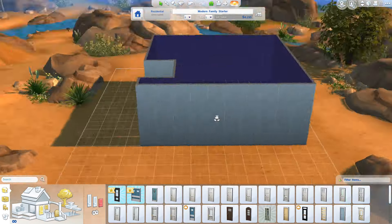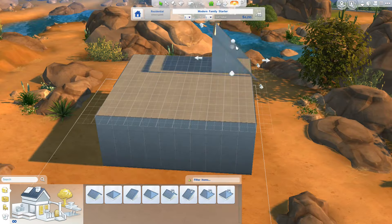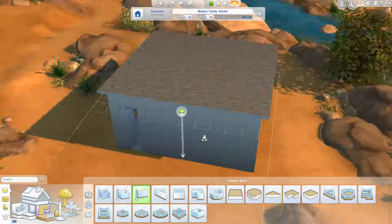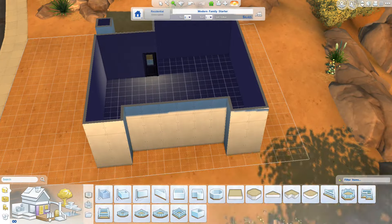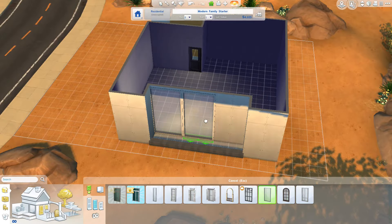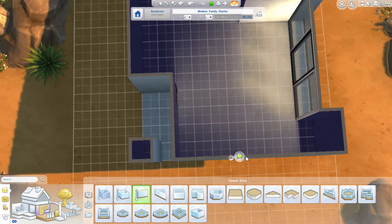What happened basically was my game just completely glitched out at one point, which deleted a TV and just a load of decorative items — it just deleted them all but it didn't take the money out. Because Sims likes to glitch on me. It happens a lot and it's really annoying, so I got to a point where that happened and I just said, do you know what, I don't care anymore.